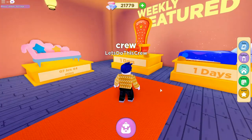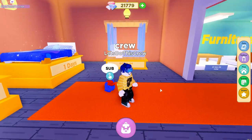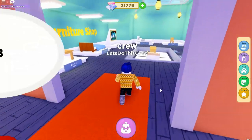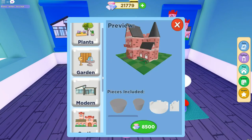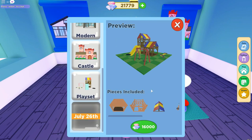What else is in here? Weekly featured — one day left on this galaxy bed, seven days for this fancy bed and this royal chair and this other couch here. That's all very nice, but what I'm really here for is to check out the exterior designs. Recently there was an update and now I have enough gems. I want to go check out the playset because you get a little fort, a slide, trampoline, swings, and a seesaw. I want to see if this stuff actually works, so let's buy this package for 16,000 gems.